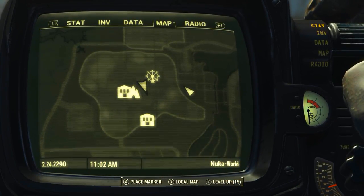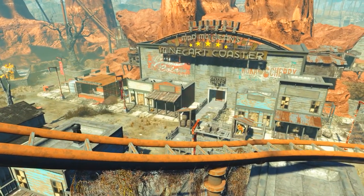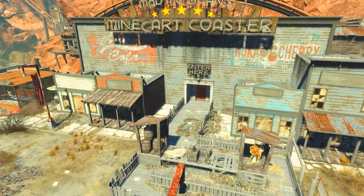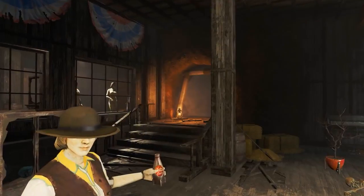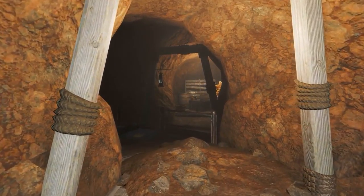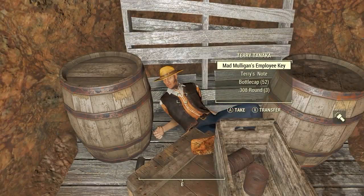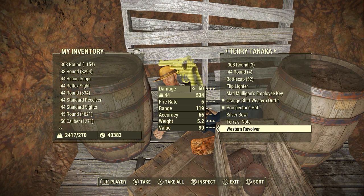In case you can't find One-Eyed Ike, he's located on the Pip-Boy map. If you didn't get that Western Revolver, don't worry — later on in the same quest we will have to go inside Mad Mulligan's Mine, which is also inside Dry Rock Gulch and has its own map marker so it's almost impossible to miss. Once inside, head down the mining tunnel to the right. About 5 to 10 seconds in there is a little offshoot tunnel to the right. Hidden slumped behind some barrels and boxes you'll find the corpse of Terry Tanaka, and in his inventory will be the second Western Revolver.